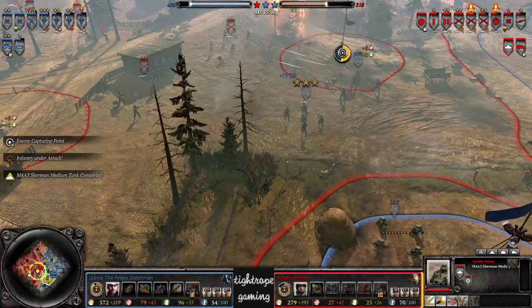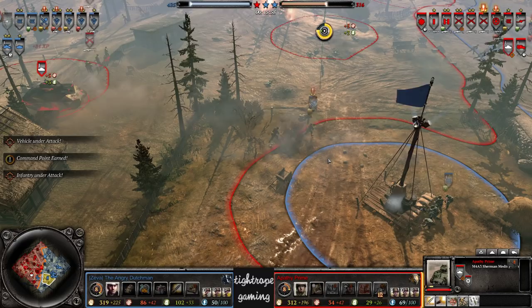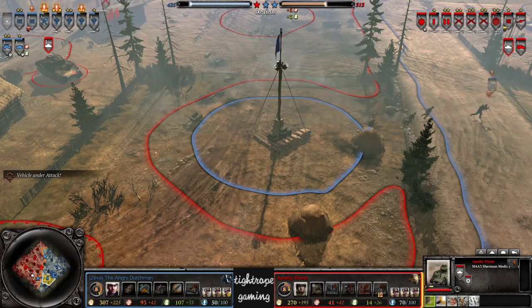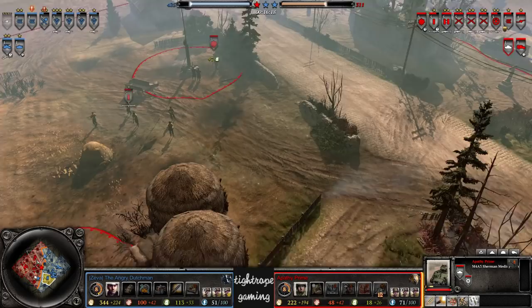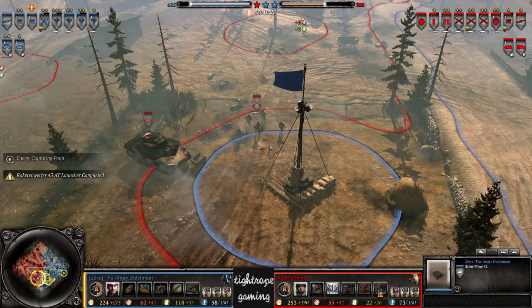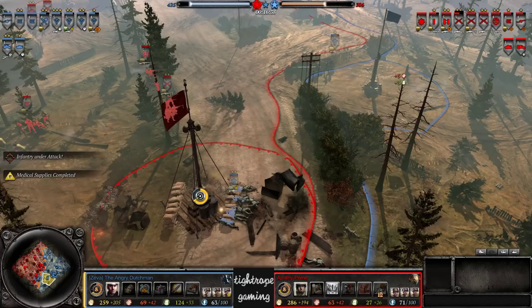Here comes the Sherman — that's going to be tough for The Angry Dutchman to deal with. The Luchs hasn't been super effective — it's maybe paid itself off in terms of map control. And that does mean the Sherman arrives quite a significant margin before the Panzer IV. Could do a lot of damage — no Schwerer building done now. That means The Angry Dutchman is going to have to concede a lot of territory to the Sherman. Now that he's had to go for the Raketen as well, means The Angry Dutchman is not going to have Obers anytime soon.